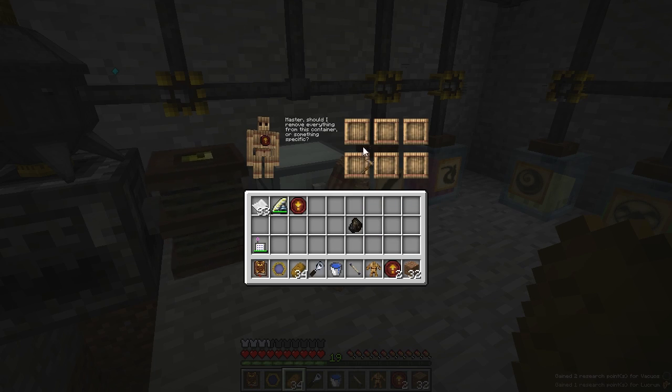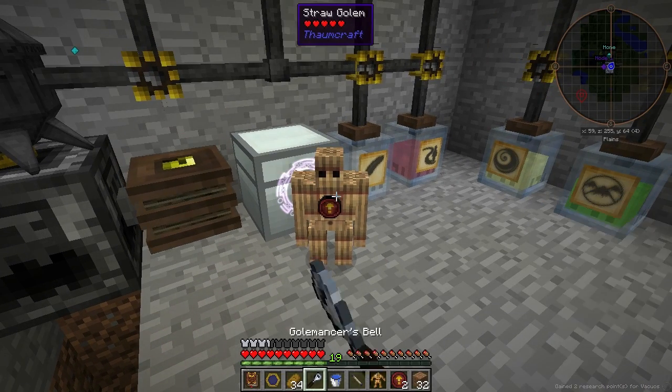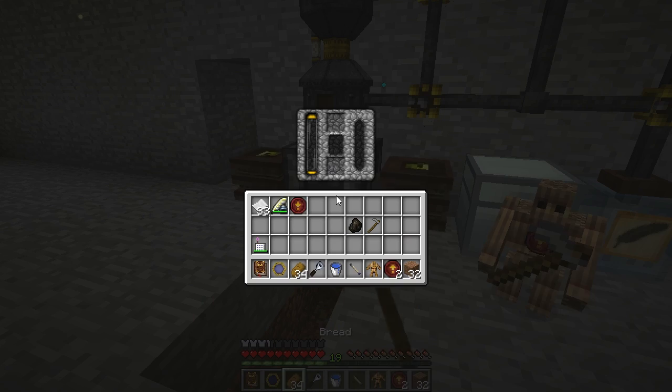I'll put stone hose in there as a filter — there we go. Now all we have to do is tell him where to put it. Right click, select the golem — you can see his home inventory. Right click on the front of this and he'll start filling that with stone hose.